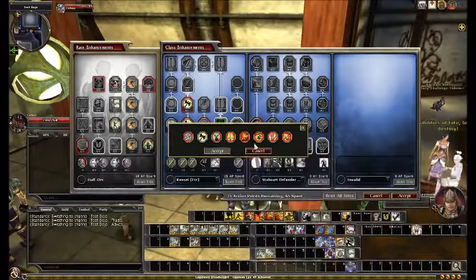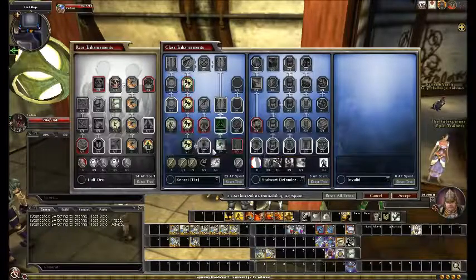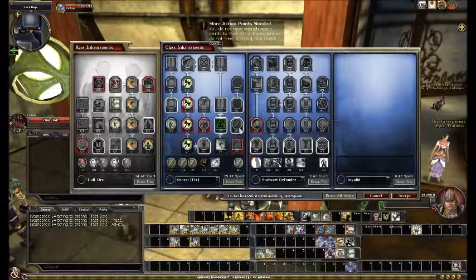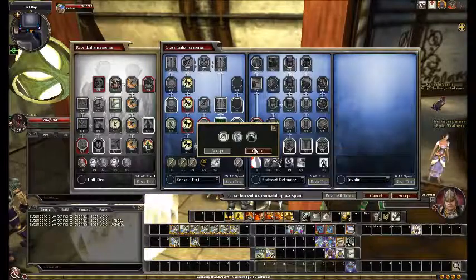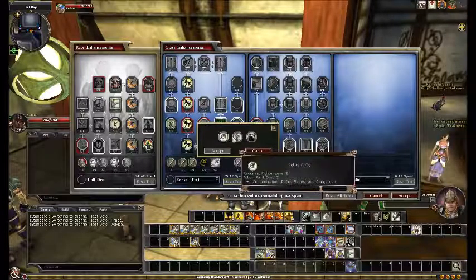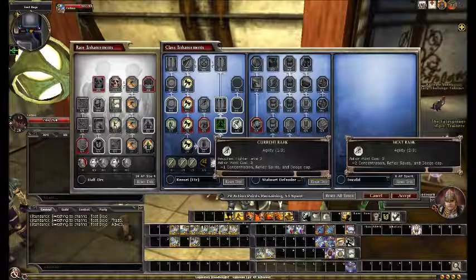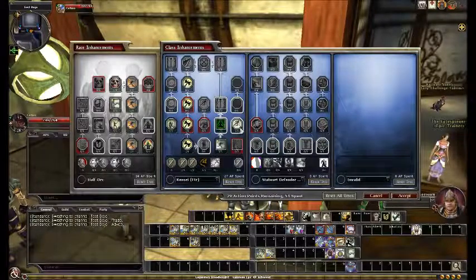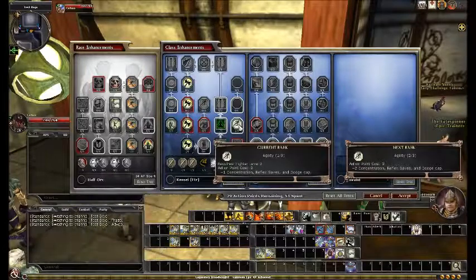By the way, clicking axes every time is really annoying. Once I do it once, just let it already know which group of weapons I'm going with. Ascetic Training is actually kind of a nice addition to this line. It's a pretty interesting choice to make between getting an extra dodge and reflex versus force-saving hit points — but I'll probably go with the reflex and dodge. But it's two points per tier again — really expensive. For one extra reflex and dodge, two points. This really should be a one-point-per-tier ability.